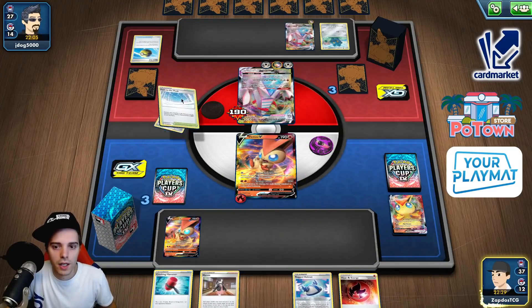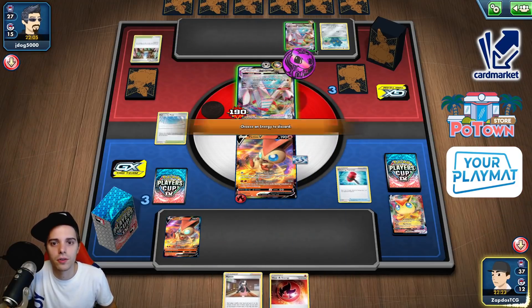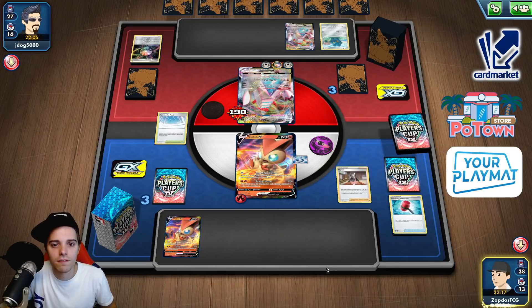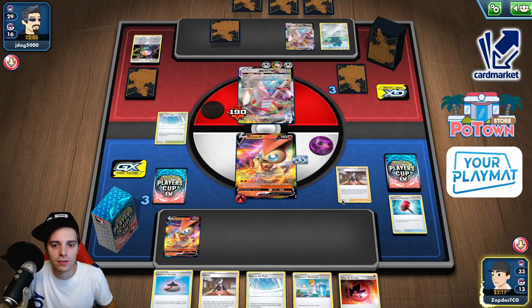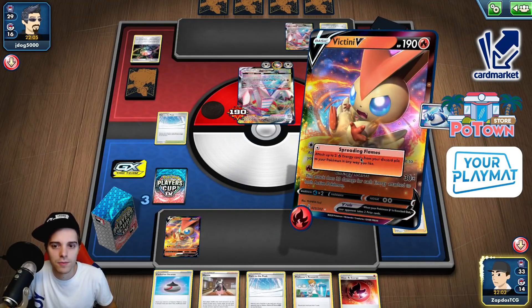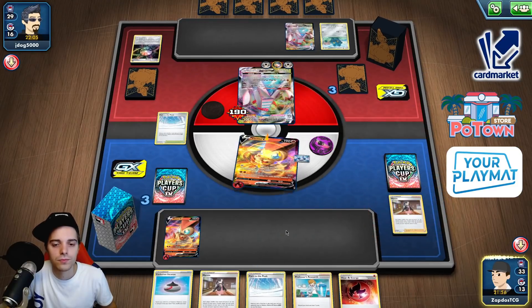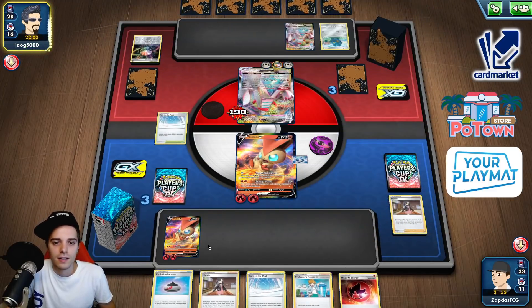We have Marnie, Path to the Peak, Rocked Helmet, Crushing Hammer. I just hope we can knock this guy out. Energy and Victini VMAX — we have the Victini VMAX but unfortunately not enough. We can just sacrifice a Victini here. Spreading Flames — triple energies one, two and three. Because if we would have used the Heat Fire energy over here he would have totally annihilated us.